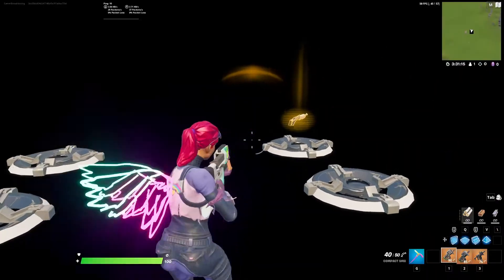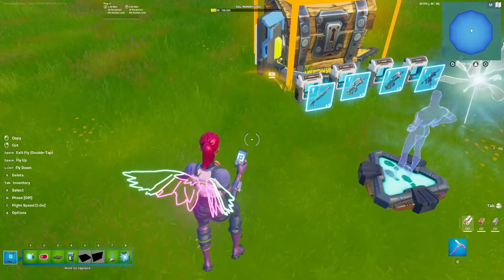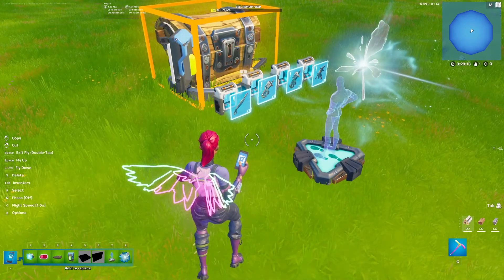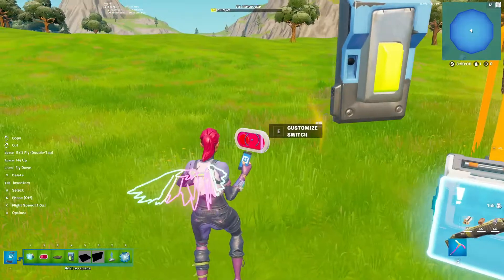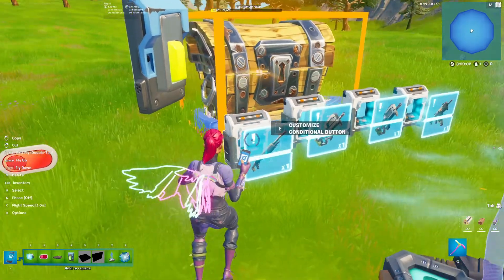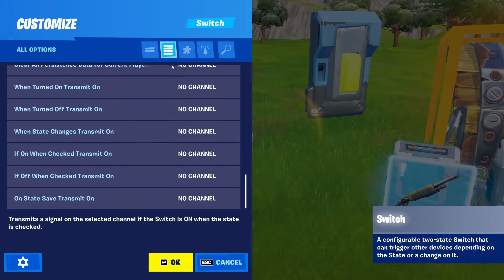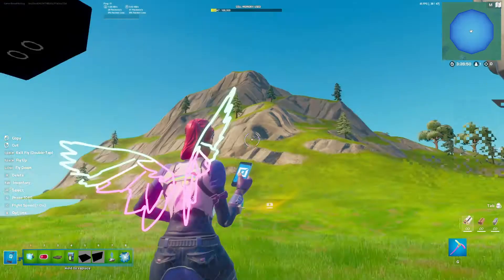If you want to change the design so that it will only happen for each individual person and it will save between games, place down a switch — you've got to do this for each individual gun. Change turn on when receiving from a certain channel, and if on, transmit on a new channel; I will use channel 20.